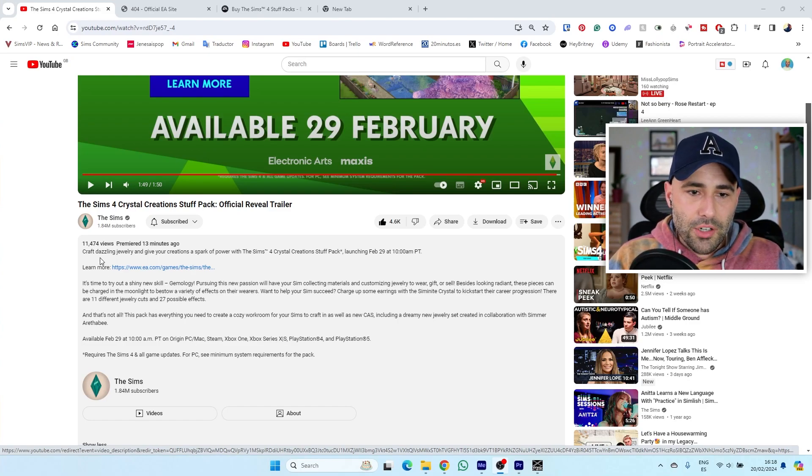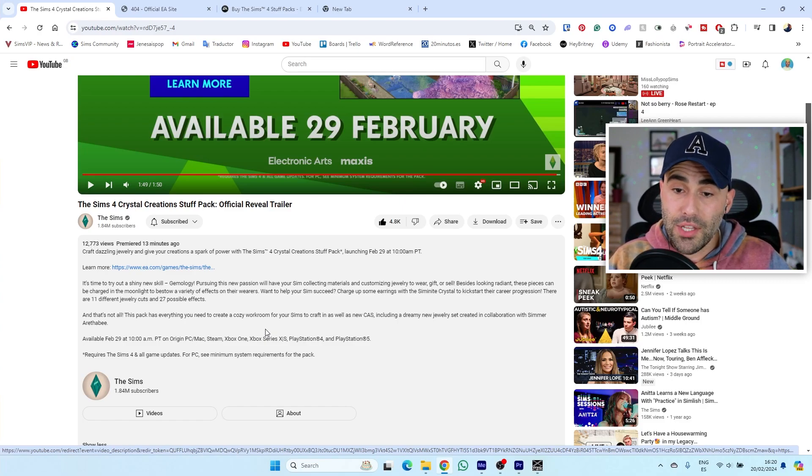Available February 29th. From the description: 'Craft dazzling jewelry and give your creations a spark of power with the Sims 4 Crystal Creations Stuff Pack — launching February 29th at 10 a.m. PT, which is 6 p.m. for the UK. Try out a shiny new skill — Gemology. Pursuing this new passion will have your sims collecting materials and customizing jewelry to wear, gift, or sell. These pieces can be charged in the moonlight to bestow a variety of effects on their wearers. There are 11 different jewelry cuts and 27 possible effects.' Wow! This pack has everything you need to create a cozy workroom, plus new CAS items including a dreamy jewelry set in collaboration with SimArath B. Collaborations are always a good idea — that sounds really good!